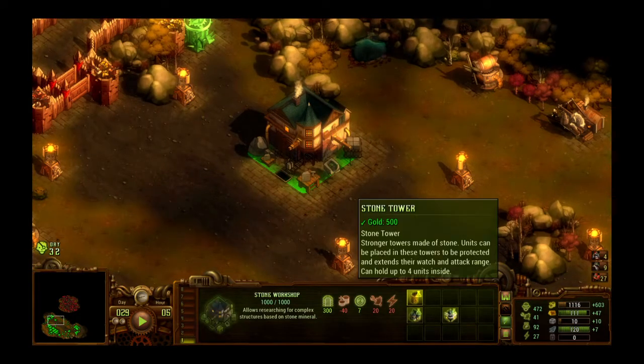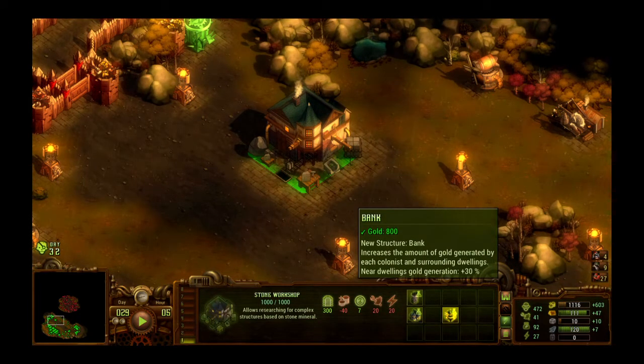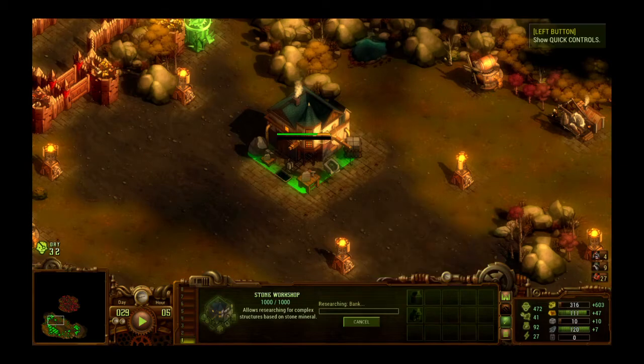We have stone towers, stone houses, and the bank available. We're almost to the eighth hour so we'll get some more money. Our income right now is 603 gold, 47 wood, 10 stone, and 7 iron — and then we have whatever deposits the train deliveries make. Let's also upgrade the bank.